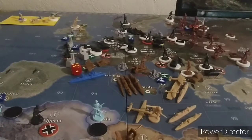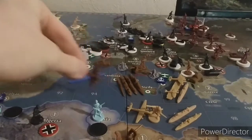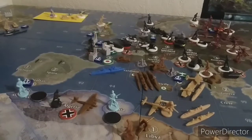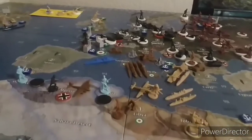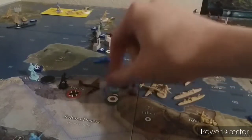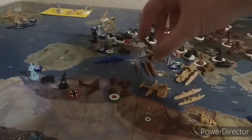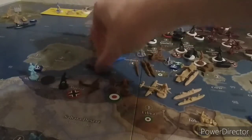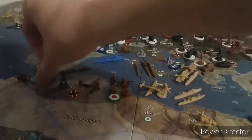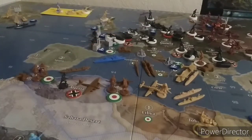Now we're moving to non-combat movements. First, we're landing the bomber - it has 5 movements left so it's going to land here in German Algeria with the German infantry. The infantry and artillery in Libya are moving into Tunisia, liberating that infantry. The transport in C-Zone 95 is going to go to 92 after picking up an infantry and artillery from northern Italy, and they're going to liberate Morocco, gaining that infantry as well. North Africa is looking pretty sexy.